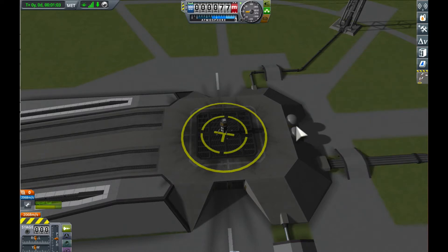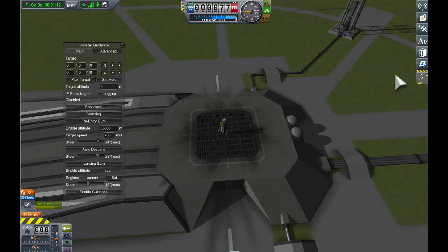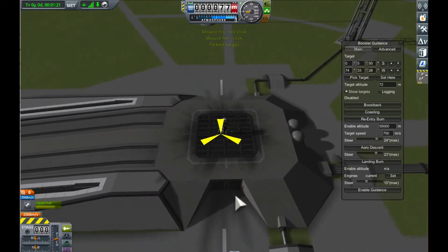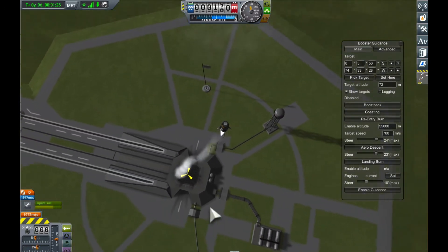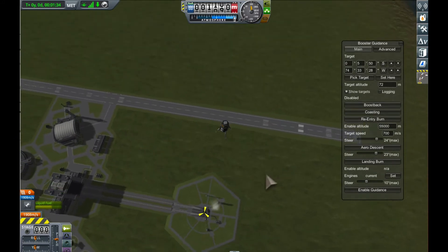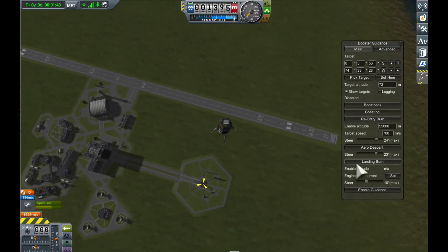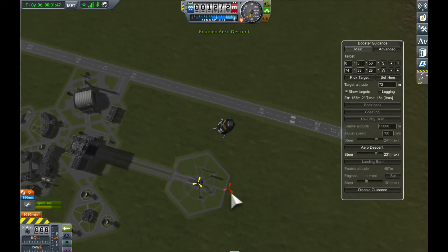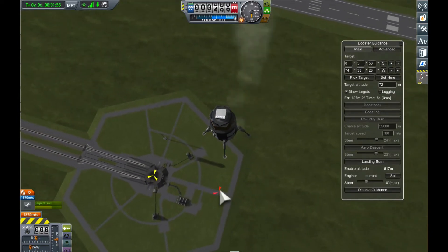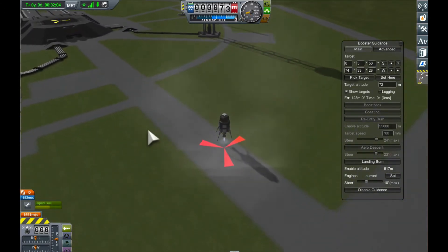Let's try the same thing in Booster Guidance. Booster Guidance is on this toolbar here — let's set the same target. We're going to set aerodynamic descent. We're just waiting until we start falling, because that's what the mod expects. It's trying to steer aerodynamically, bringing that in a little bit, but it's basically trying to land safely, so it's not going to try too hard to land at the target we're choosing, at least from that altitude.